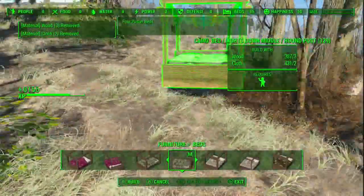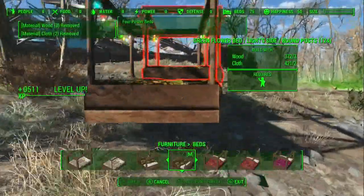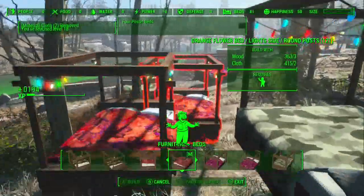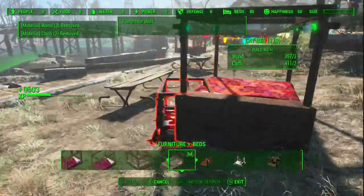It just makes sleeping in the commonwealth a little bit better for your settlers, and I think that's pretty awesome for your settlers. It's definitely using a lot of materials, but I do have a limited size so it doesn't really matter. It takes three wood and two cloths, so you're really never gonna run out of materials with this.